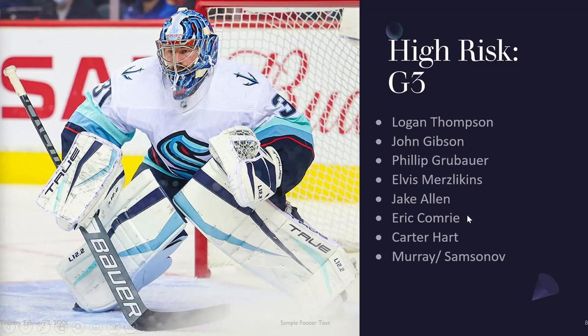Eric Comrie was on a not-so-good Winnipeg team last year but put up stellar numbers: 2.6 goals against, 920 save percentage in 19 appearances. Now he's in Buffalo. He'll be battling against Craig Anderson still, and Ukko-Pekka Luukkonen — I don't know if he's ready. Buffalo has Dahlin coming into his own as a number-one defenseman, and they're adding Owen Power to the blue line this year. Rookie defensemen usually don't bode well for goaltenders, but in a deep league off the waiver wire, Comrie could be worth a look.